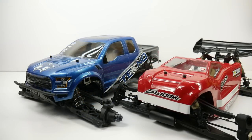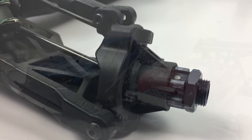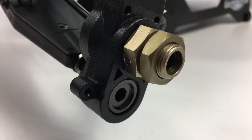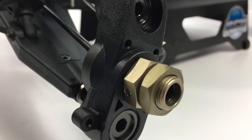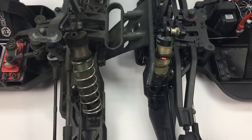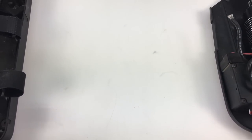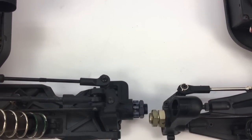Where the differences come into play: the Techno does not include a body, however the S-Works does — body and wing included. The Techno runs the front suspension on a caster block and knuckle system, where the S-Works uses pivot ball suspension. And measuring out real-world vehicles, the MT410 is one inch wider, and the Zeus is about a half inch longer in wheelbase.